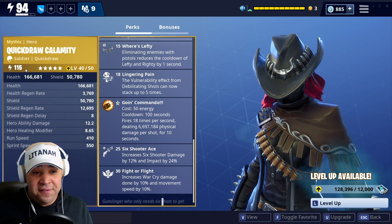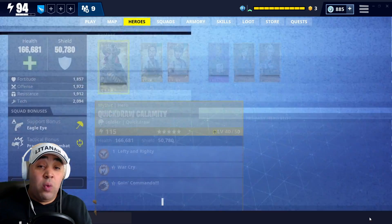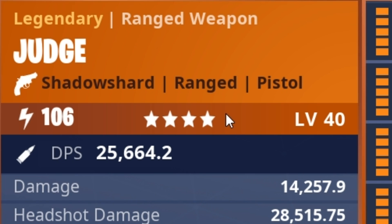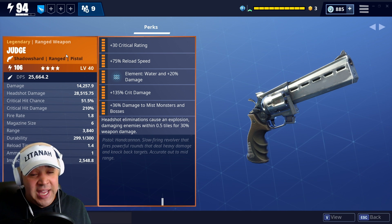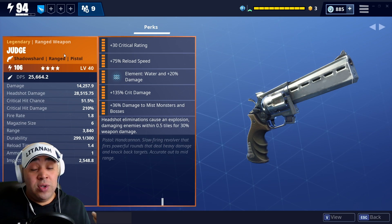We've got power level 150 and I've levelled the character up to level 40. The weapon itself is a 106 shadow shard. We're going to jump into a mission and see if she's any good solo first - we'll go into a private game because this is a test, to see how she holds up against those power level 100 husks.